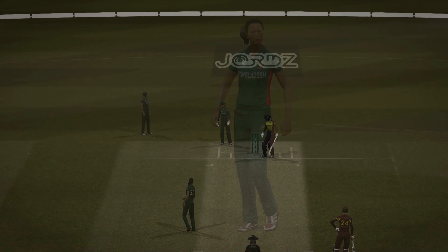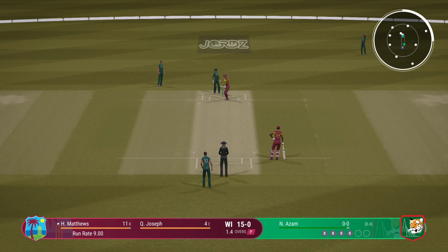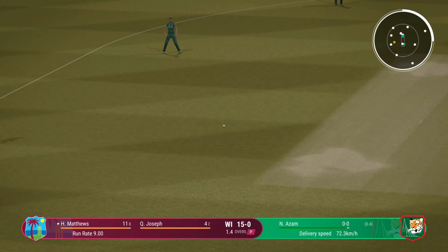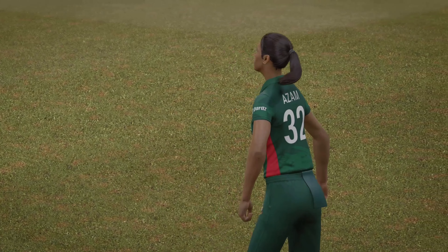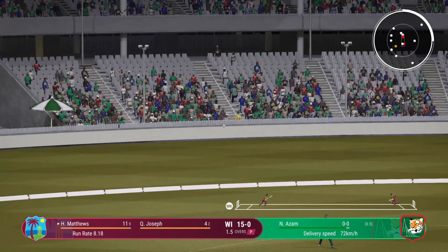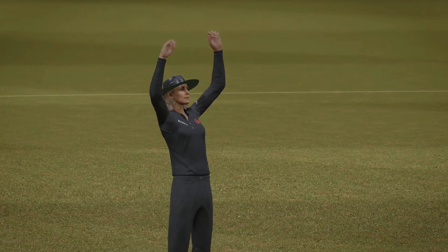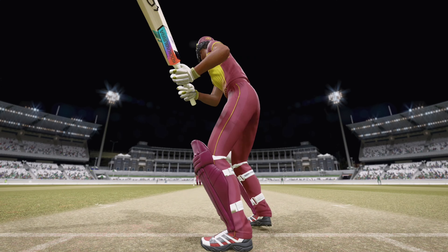Nearly gets the edge — Azzam with a great delivery there. Can't get that outside the ring field. Huge — that has flown! Well, enough leverage there to get a good swing of the arms under it to get it over the rope. Six runs added in the over; West Indies 21 for none.